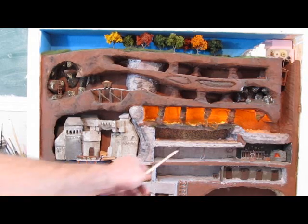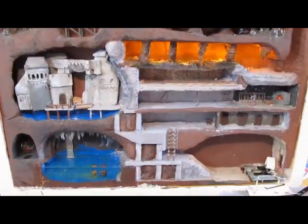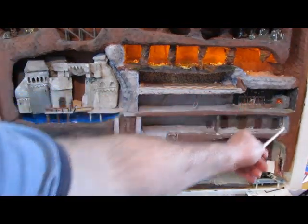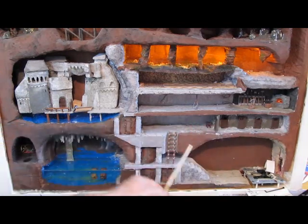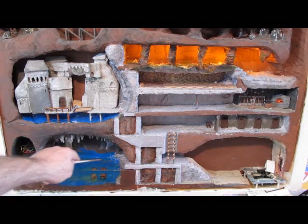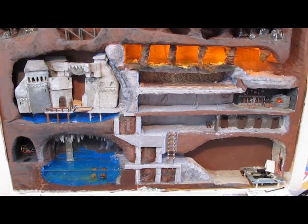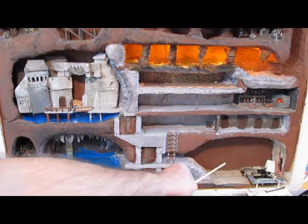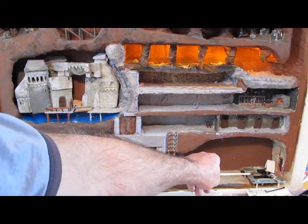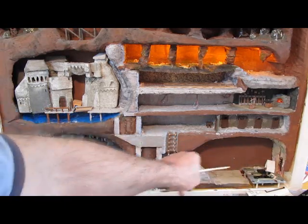I have the blacksmith shop over here, and the forge actually lights up with a little LED in there. I have the dungeon with the different cells — one of the cells lights up. I have the underground water section; I cast that — it's a solid treasure chest in the water, in the waterfall. I have the special secret section, and the final section will be the dragon's lair, using the innards of a CD player. It actually goes back and forth so I can mount a dragon on it and have the dragon come out at our adventurers.